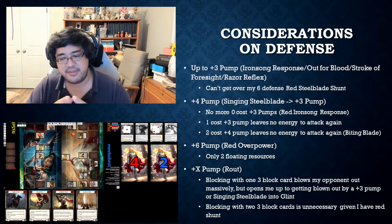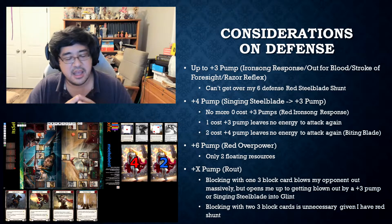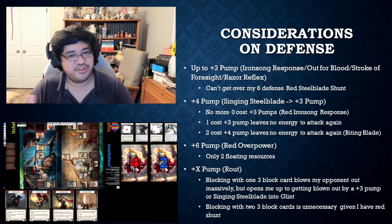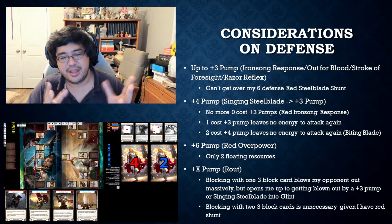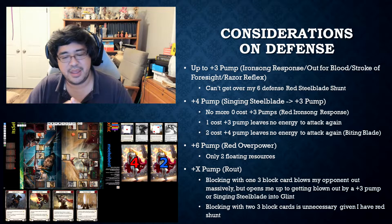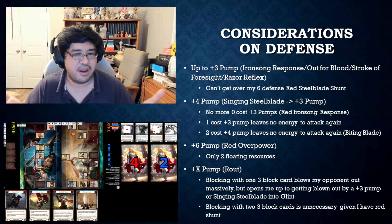He could also have red Biting Blade - he showed he was playing blue Biting Blade earlier in the game. In that case, if he plays the two cost red Biting Blade, similar situation: he wouldn't have any energy to attack again. Next, what if he has a plus six pump? That means a red Overpower. In this case, he only has two resources floating, so this is not a possibility for him.